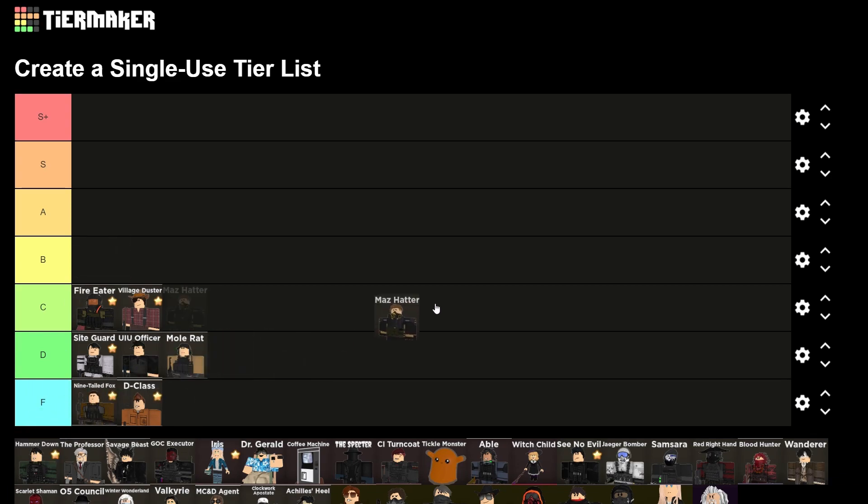And now we get to the actual good towers. Mass Hatter is gonna go in, like, the top of A — actually, probably S. It's like the second best starting tower.